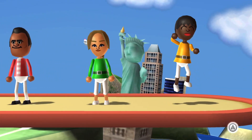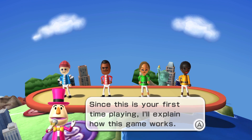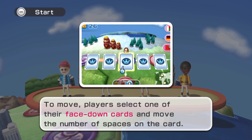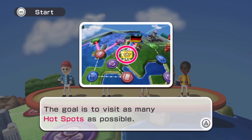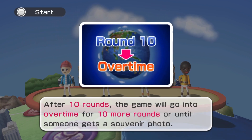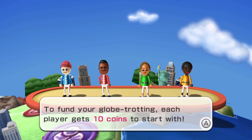Our starting point is North America. The game explains how Globetrot works: you travel around the world visiting many different countries. Players select one of their facedown cards and move the number of spaces shown. The goal is to visit as many hotspots as possible — when you land on a hotspot you receive a souvenir photo. After 10 rounds the game goes into overtime for 10 more rounds, or until someone gets a souvenir photo. The player with the most souvenir photos wins.